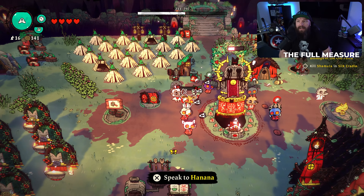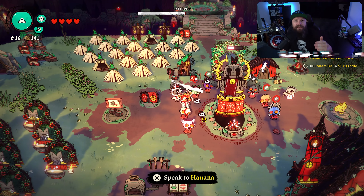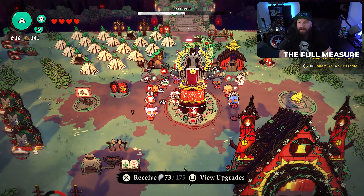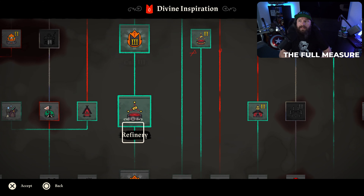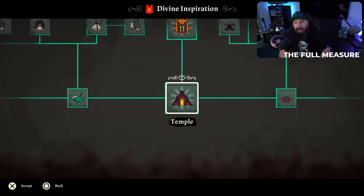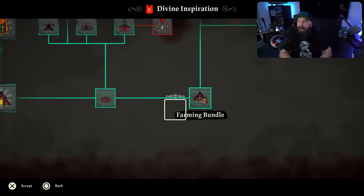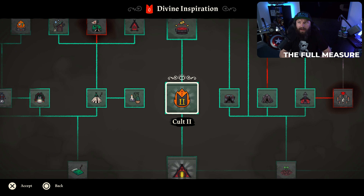But there are some structures which you should be targeting as your first upgrades as soon as you get into tier one. Looking at the divine inspiration upgrade path right here — we start down at the temple, and once you buy a few of the bottom ones, you unlock access to three very, very important structures that you should be aiming to build first.